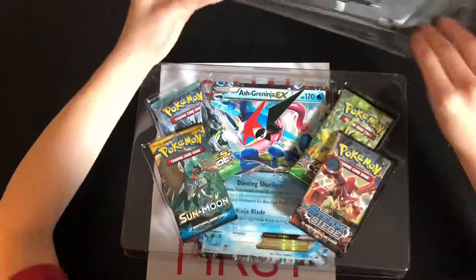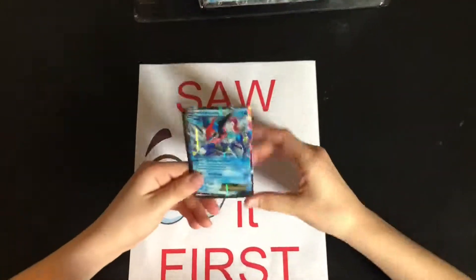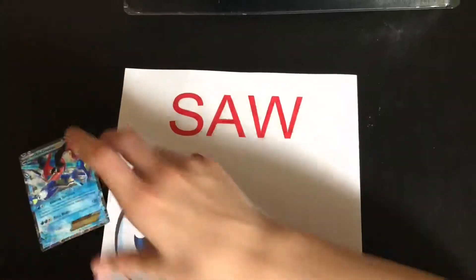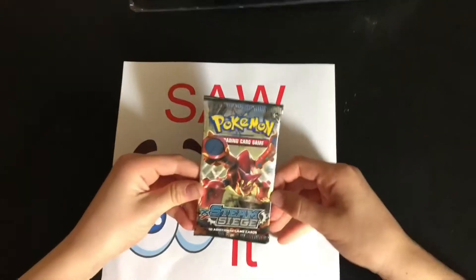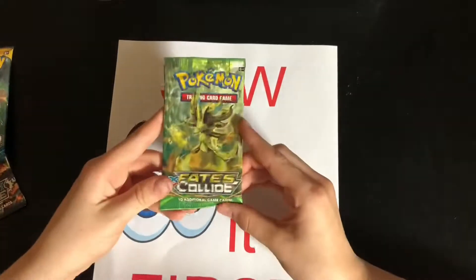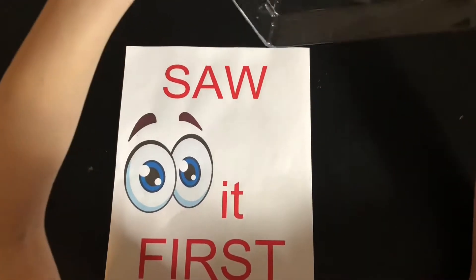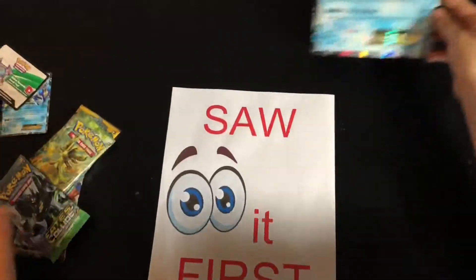I'm super excited, so let's get past the ninja. Look at this Ash Greninja right there — that's very cool. I love that card. It's a little bent, as you can see, which I think is what you should expect out of an EX box that's been sitting there for the last eon. Here's the code card, and then we got a Steam Siege booster pack, a Sun and Moon booster pack, and two Fates Collide booster packs. Let's get this jumbo card out — there's that nice big Ash Greninja, very shiny.